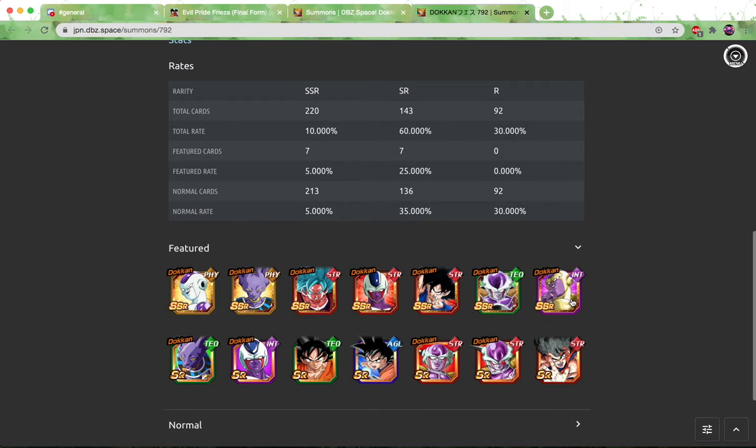This transforming tech Frieza has been on so many different banners, but he's still a good unit — it's just kind of a waste having him on here. And then in the last slot, we have this Int Golden Frieza. Are they going to change anything on the banner? I honestly don't think so for Global — I think there's a good chance they'll just keep everything the same, since there's nothing here that's super new at this point. So, is it worth summoning?